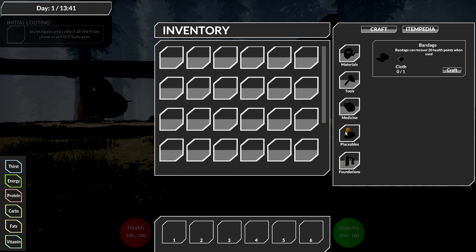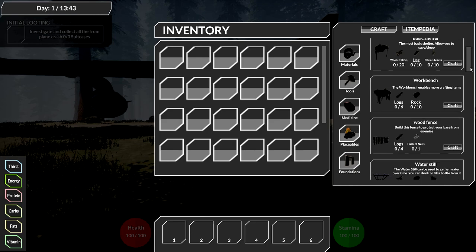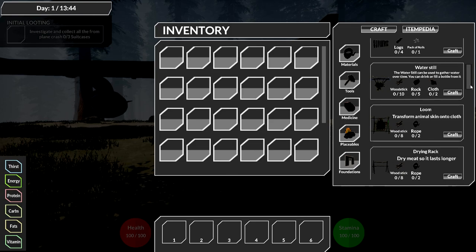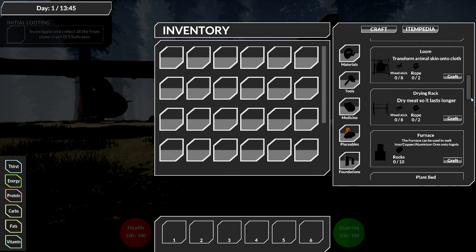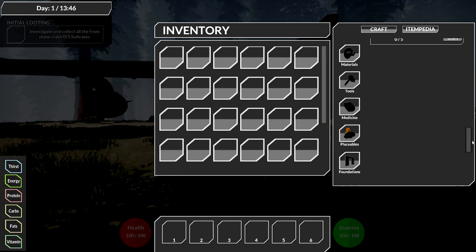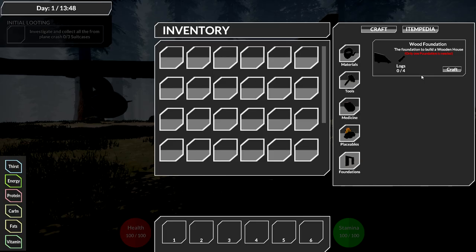We have campfires, basic shelters, workbench, wood fence - I like the wood fence! There's a water still too. My god, there's actually quite a bit here. And a furnace - I don't think we're gonna be rescued anytime soon. There's also a wood foundation; I wonder if more things will open up after we build a foundation.